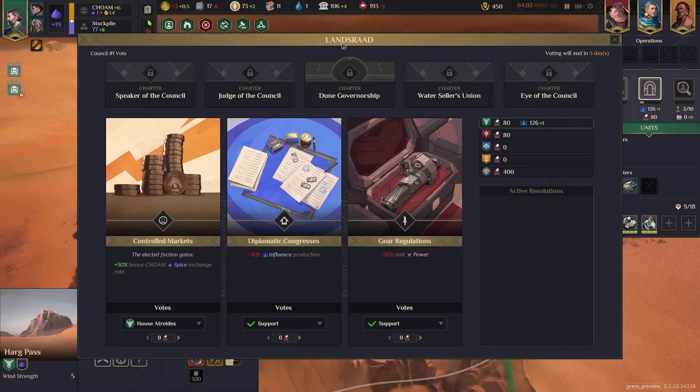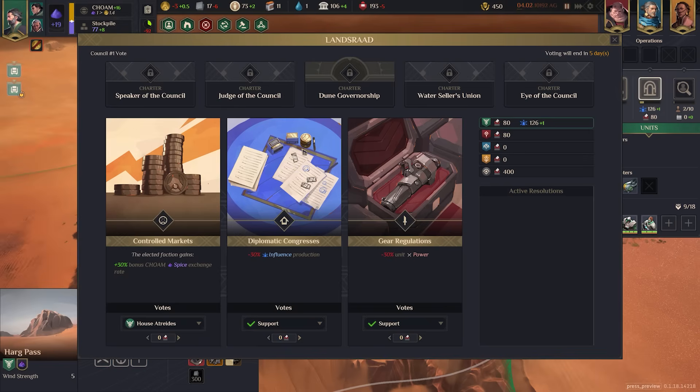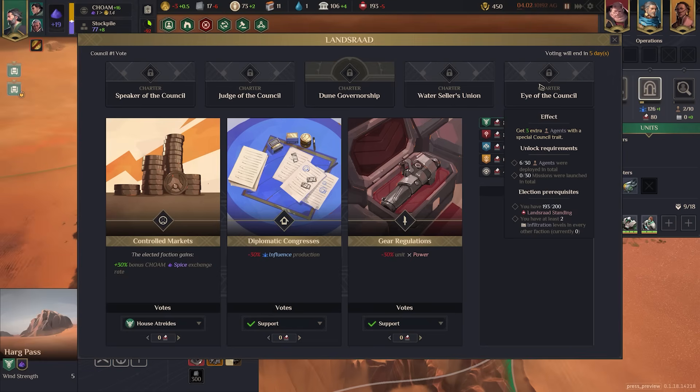Periodically throughout the game the Landsraad will be in session — think of it as a World Congress but at the extreme level. This is a very interesting mechanic that sets Dune Spice Wars apart. You'll particularly benefit here playing as House Atreides or Harkonnen. You can spend influence or votes to impact the game in major ways — applying penalties or benefits to overall production for everyone, targeting trade-offs, unlocking units, and putting harsh political penalties on your foes.